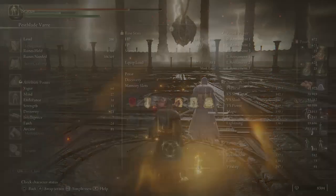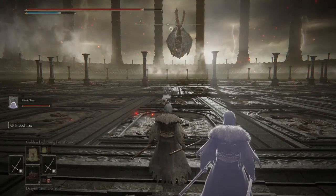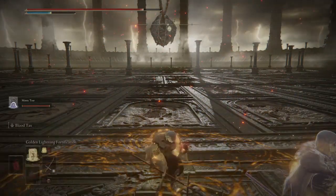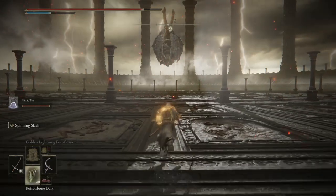Seriously, who does that? These are the statuses: 60 on Vigor and 81 on Arcane — basically an Arcane build. Everything else in between can be moved around. This should be enough. Again, I'm gonna explain the actual build later this week. Right now, I'm off to get this guy.